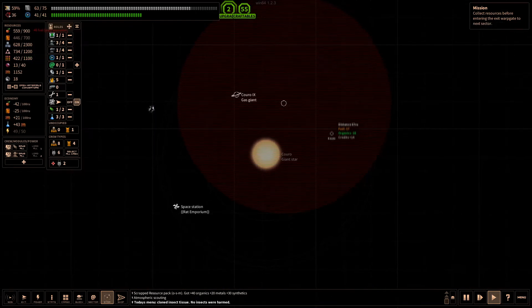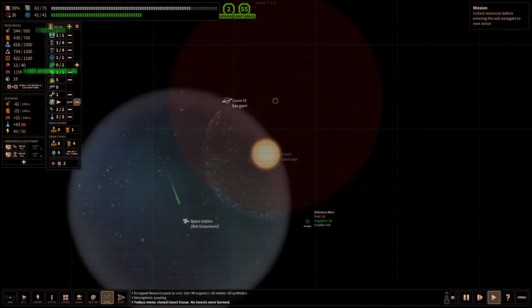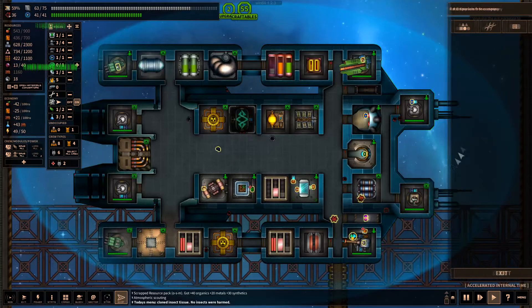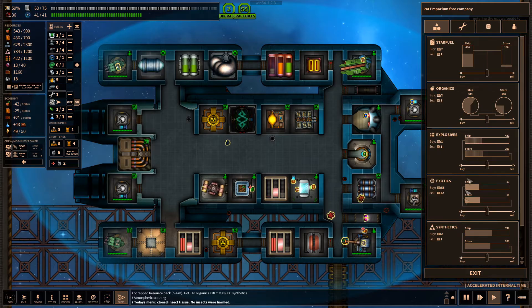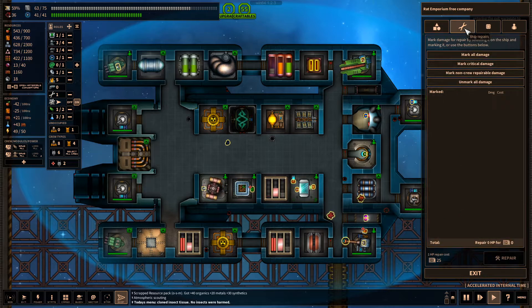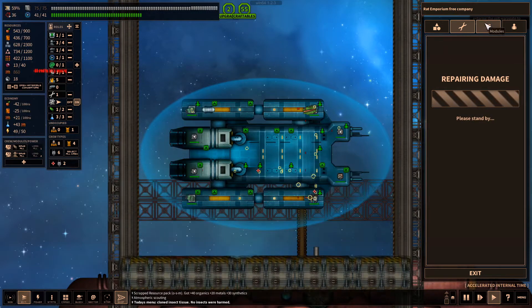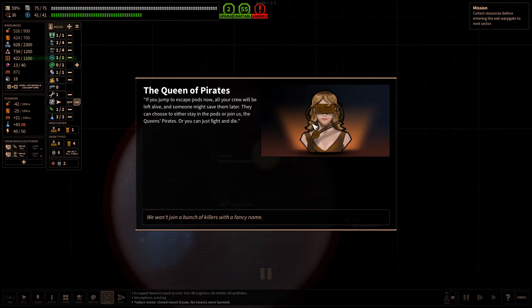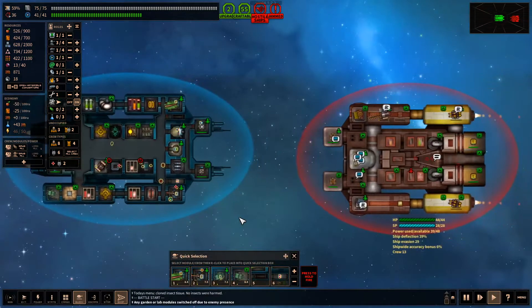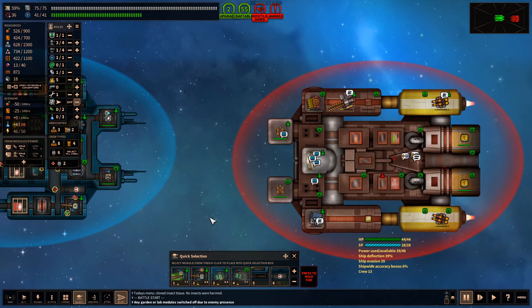We're going to be in combat — oh, not right away, okay cool. Let's check out the space station, the Rat Emporium. Anything we can liquidate? Not really, we're okay. Star fuel is fine. 300 to repair — let's get that done. This one I've had trouble with before but I think this ship is better built for it.